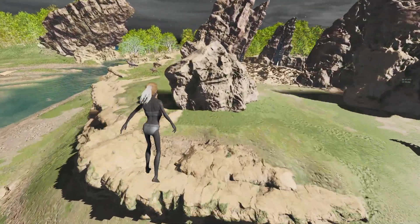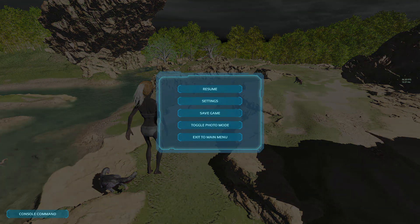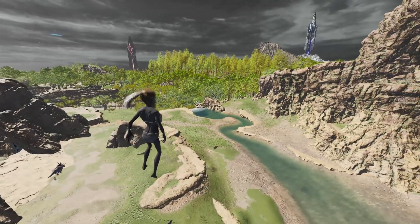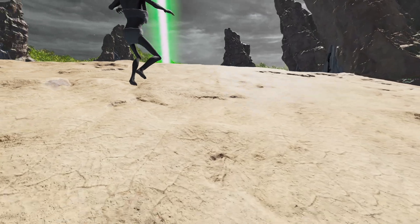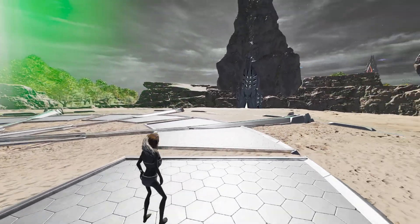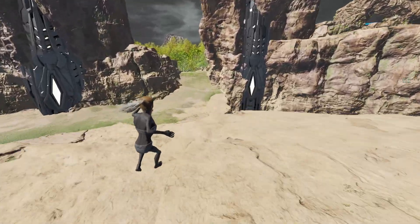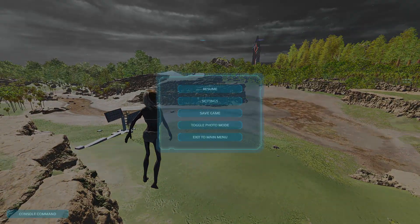We also have commands to get rid of shadows so people can't hide in them, and other commands to get rid of water, which is very overpowered — you'd be able to shoot people in the water if you have a tech suit or something. Once that command is entered, as you can see there's no water anymore.